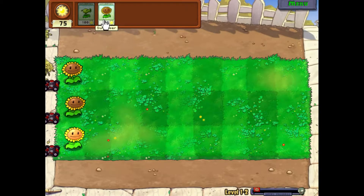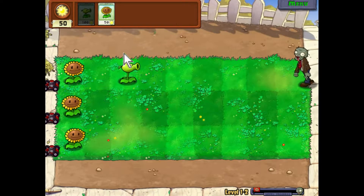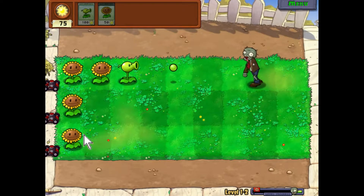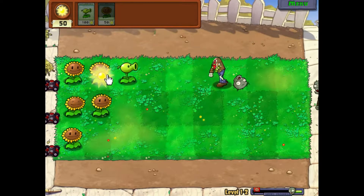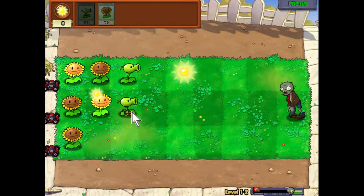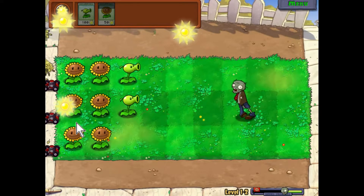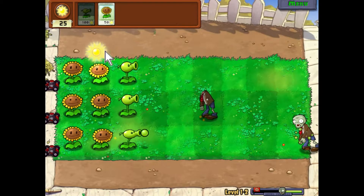A zombie is coming — you can tell because the warning indicator appeared. Let's put a plant over here, and while that recharges, each plant costs a certain amount of sun. You want to use sunflowers to help create more sun during the day, and then you can purchase other shooting plants with that sun. That's the gist of the game really. There are little twists and turns further in, but right now it's just a piece of cake because it's the beginning.